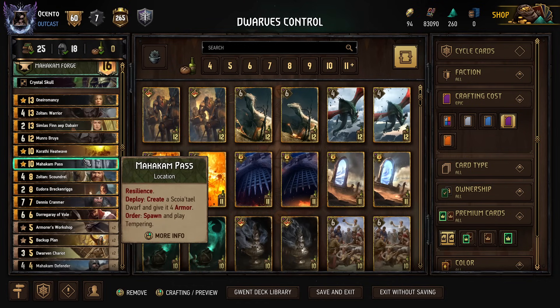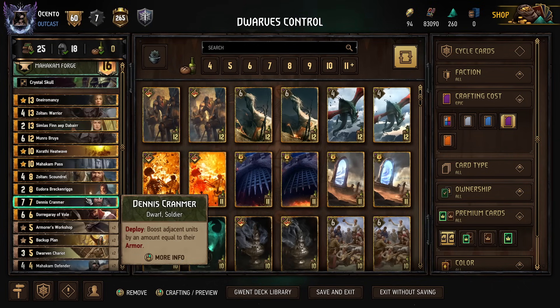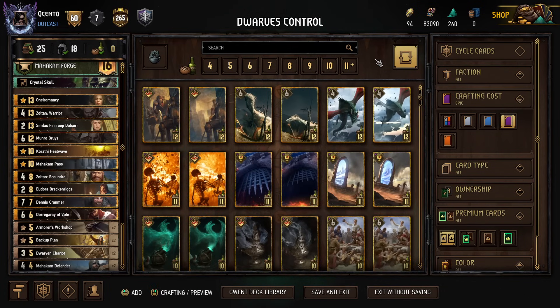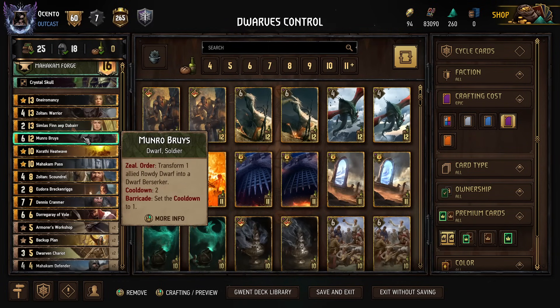Previously I would have had Novigradian Justice and Royal Decree in that place, but if we're thinning and getting points for it, it's a little bit more points than a sad 6 off the Justice and a bronze thin. So it feels pretty cool to just do it that way.